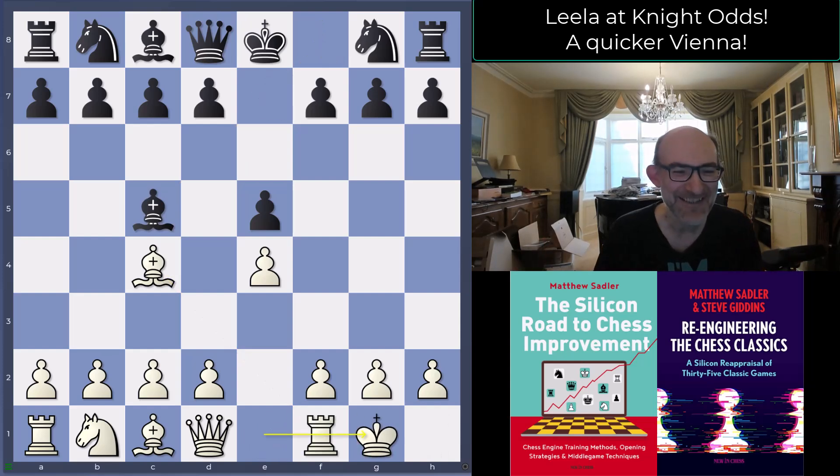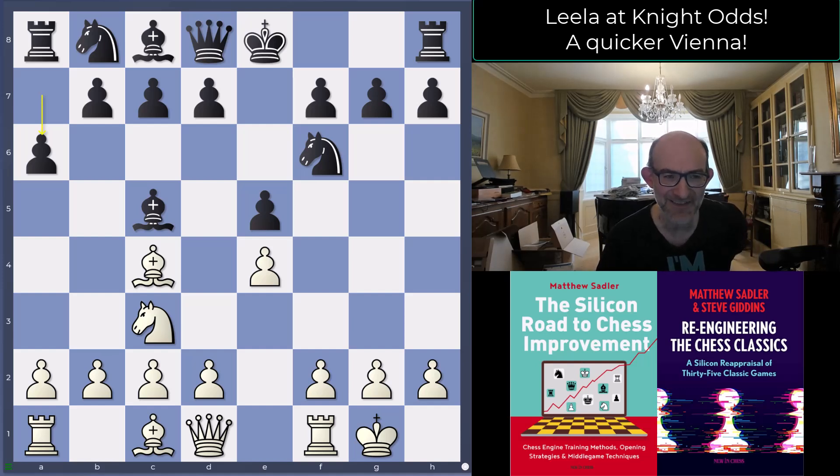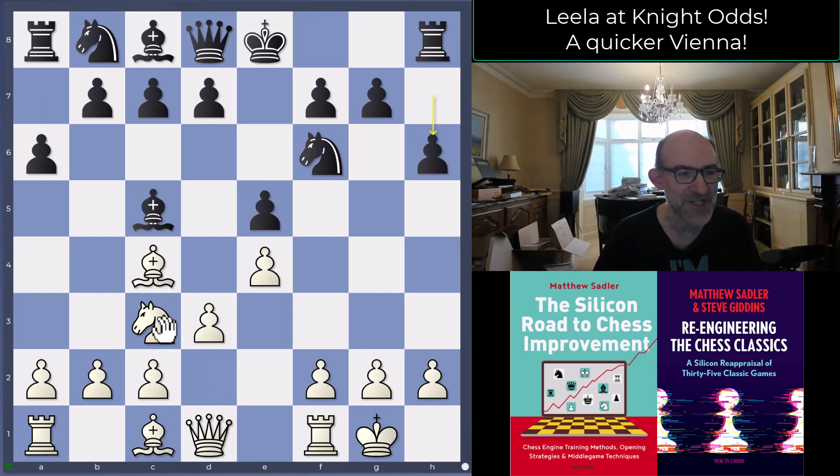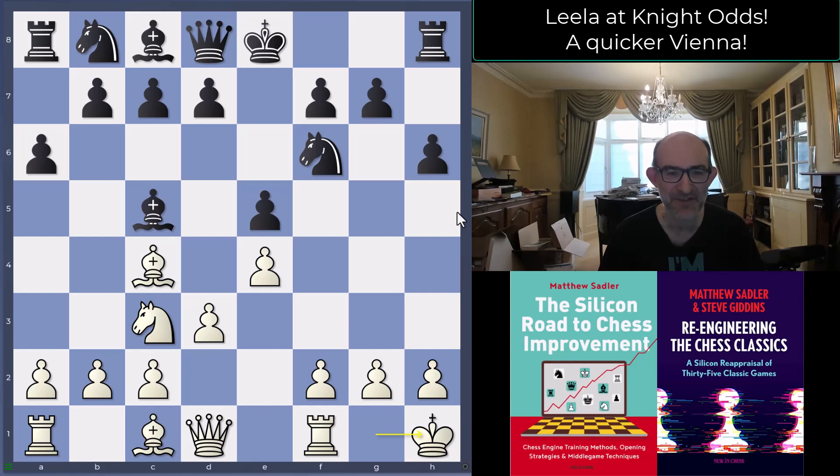Castles already - we're already castled and already thinking about playing f4, which takes it into a Vienna declined King's Gambit type of situation. Knight f6, Knight c3, and Black plays rather cautiously with a6. Black is a strong Lichess player with a rating of 2560, even higher in other blitz formats. What Black's doing is making sure the Bishop doesn't get exchanged with Knight a4, and also preventing Bishop g5 - just trying to keep White at bay.